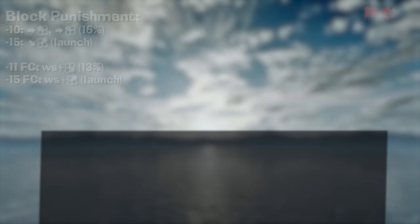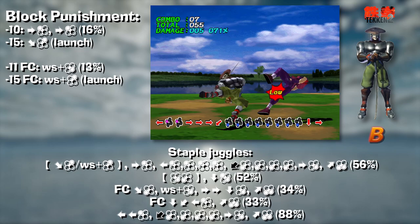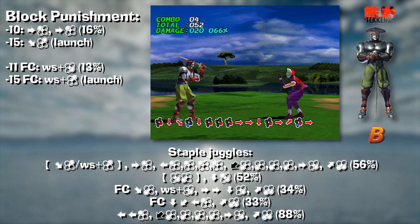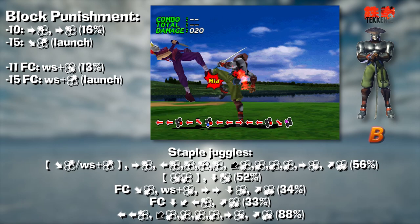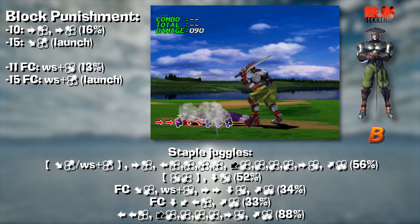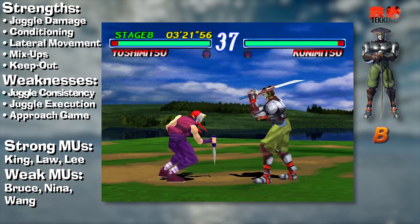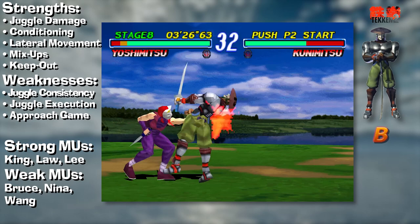Moving on to block punishment, Yoshi finally got launch properties off of his while standing 2, which rounded out his crouching block punishment. Yoshi's juggle damage remains extremely high. He's infamous in Tekken 2 for his crouching spin attack loops: get the opponent on the ground, pick them up with the spinning kicks, end with the mid kick, run up and repeat. However, actually repeating the loop into an infinite is virtually impossible as it requires extremely precise dashes and execution. Tekken 2 Yoshi is a very well-rounded character, B tier, as he doesn't have an automatic win button unlike top tiers Bruce, Kazuya and Wang.